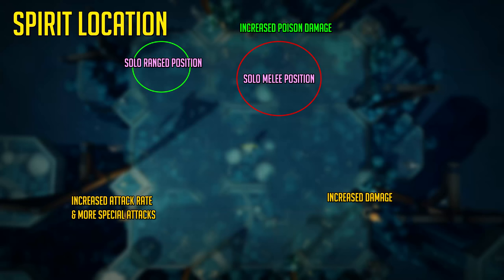During the fight Gregorovic will summon a spirit, and depending on where you stand it will buff Greg. This is why you stand to the north — the solo ranged position is on screen. With melee you want to stand to the north as well, but stand a little more to the right. Other than that you don't need to know much more.